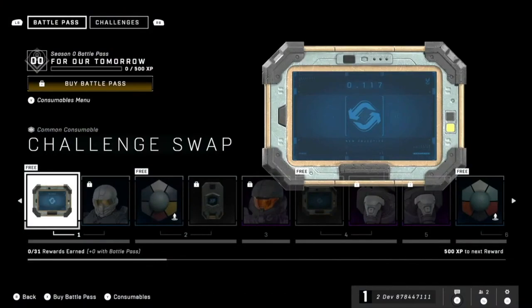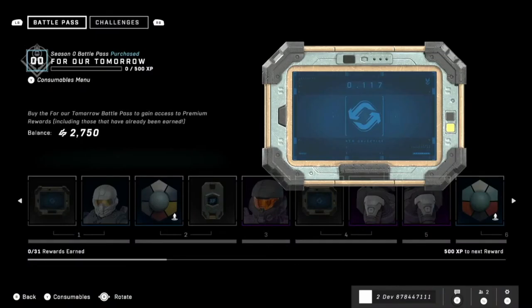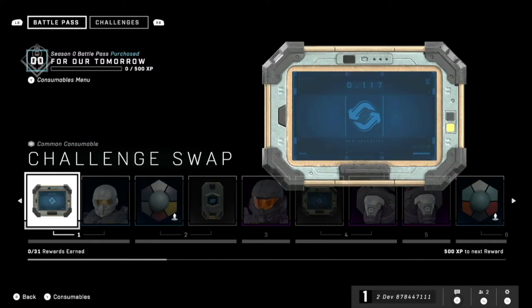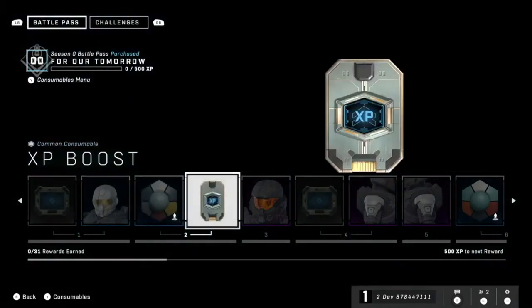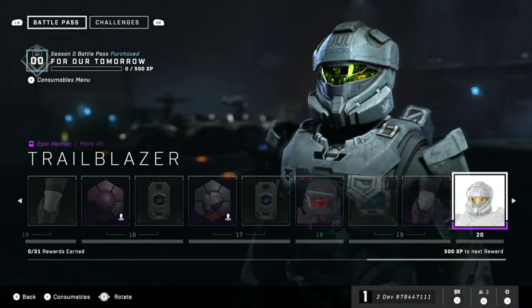Let's look at the Battle Pass. So we granted Jerry some money just like a real tech preview participant. Got the pass, ready to go. Now I bought it, so you can't see the free labels. What we're not seeing is that a smattering of objects in this pass are free — even if someone doesn't want to opt in to the optional pass, there will still be a free track. The main thing from our model is every tier has a free item and a premium item. For the preview we're only having 20 levels to go after, and at launch we'll have much larger. You're seeing customization all along the way.